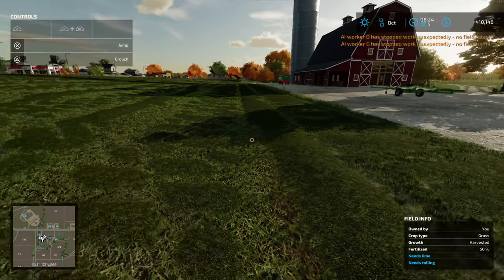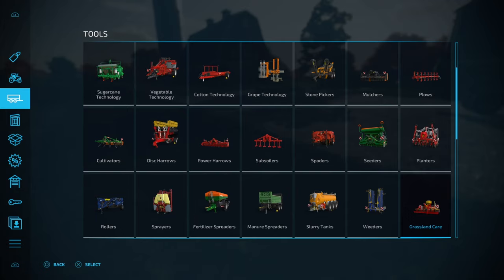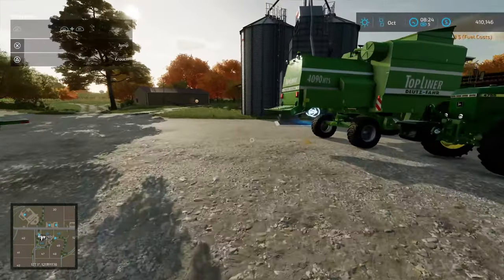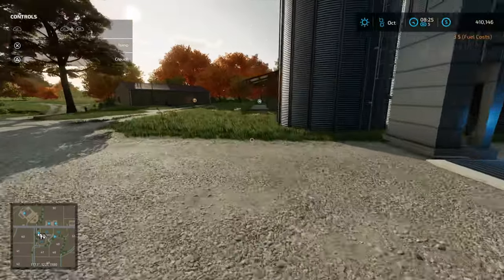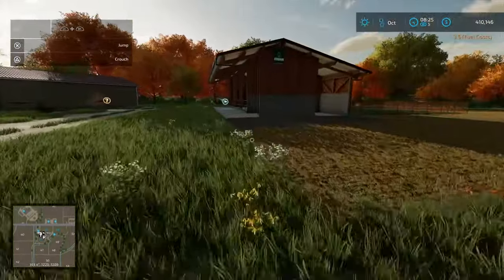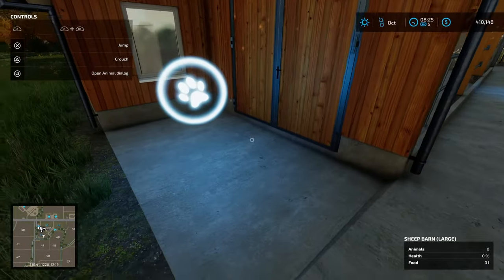So you can see I've missed a few bits here and there, but that's par for the course. If you use a worker you'll generally get a better result. Now we have cut grass ready to be picked up. Next thing we need to do is get a windrower. But first, let's discuss the sheep feed. We've got no animals, so I'm going to buy some now just so I can discuss the feed — they won't die or anything like that, they'll just stay there in the barn until they get food.